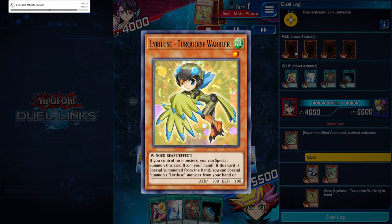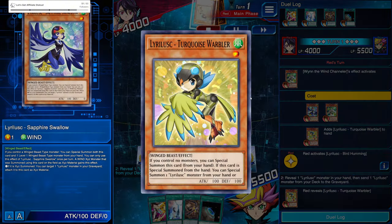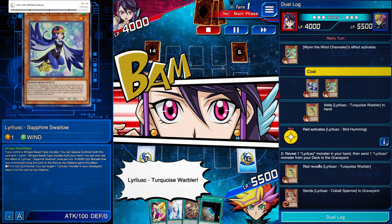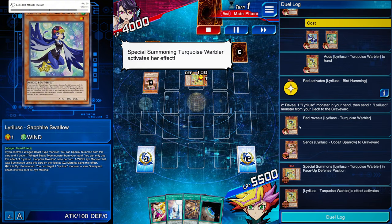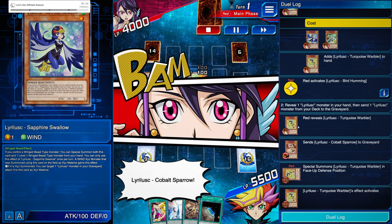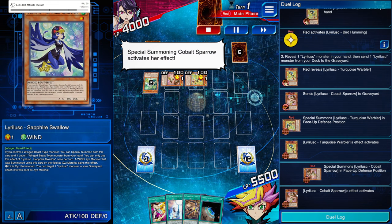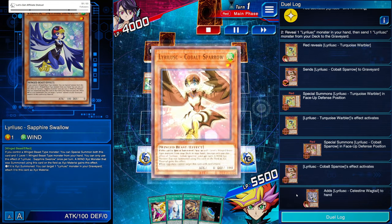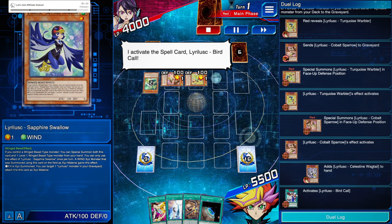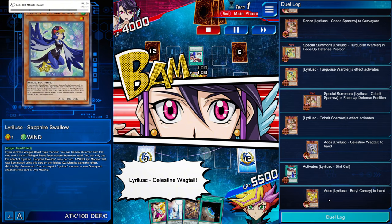They're going to use Wind the Wind Channeler and discard to grab the Warbler, and they put Sapphire Swallow and blue in the grave, now putting brown in the grave. The Warbler is going to activate its effect and bring out that Sparrow from the graveyard. That's why I said DD Crow would come into play — it's almost like dealing with when Photon Dragon was the main thing. You'd use DD Crow on that dragon in the grave and your opponent would just insta-scoop. Bird Calls activated is going to grab the yellow.